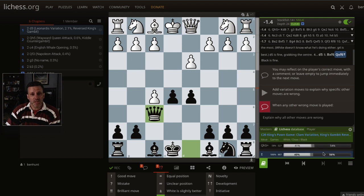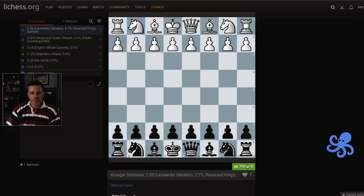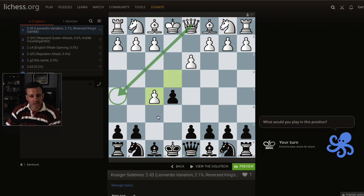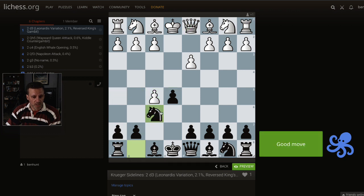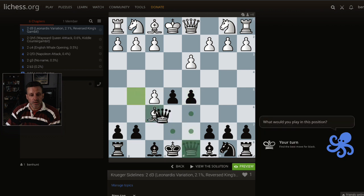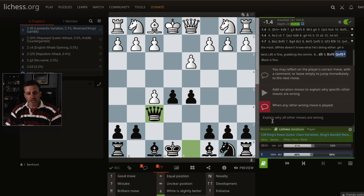Black actually wins 56% of the time from here. You can go onto this and hit preview — let's have a go. We do this, Freddy Krueger style. They take, obviously we don't want the Queen to come out there so we do this. They do that, we grab the center and take back with the Queen, and black is fine. Happy days.